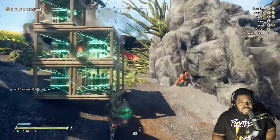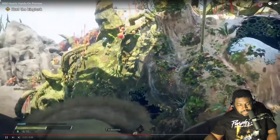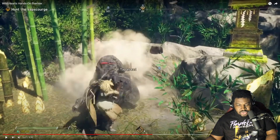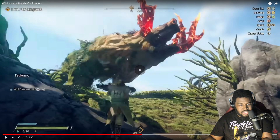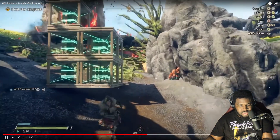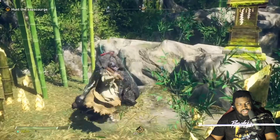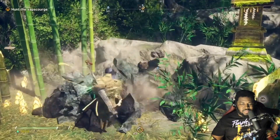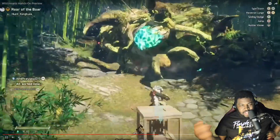The creator points out on-screen footage showing a player missing a Karakuri build, burning through resources with no result. Directing attention to the health meter and the Karakuri meter on screen, the creator illustrates how a failed build leaves you working with less material than you started with — reinforcing the earlier point about resource management being critical.